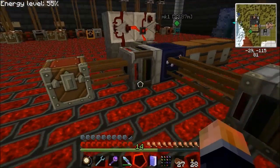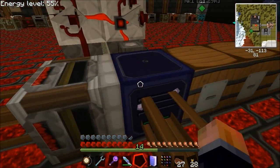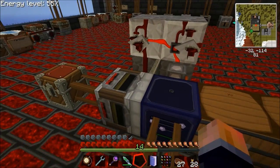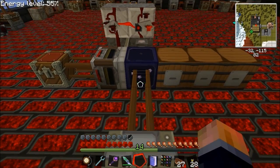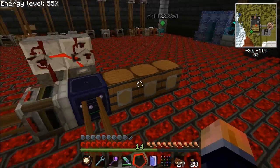First of all I'm just going to run through what the factorization router is and what it does. This is a factorization router without any upgrades - you can either insert or extract. You can pick which side you're going to insert and then extract from. What this does is it'll interact with any block of an inventory that's touching it. I've just got a relay here just to put things in.